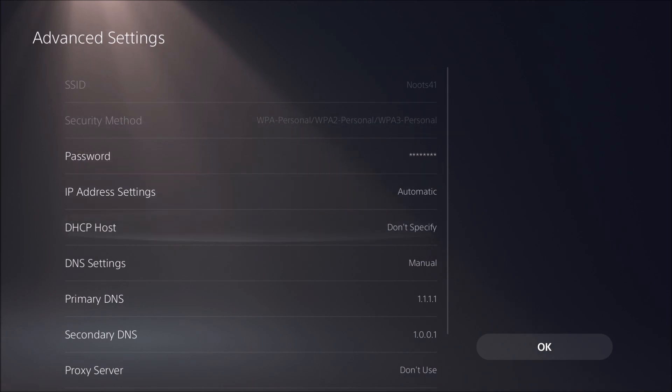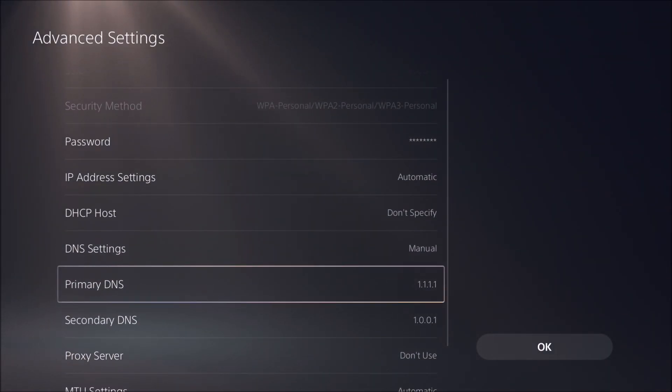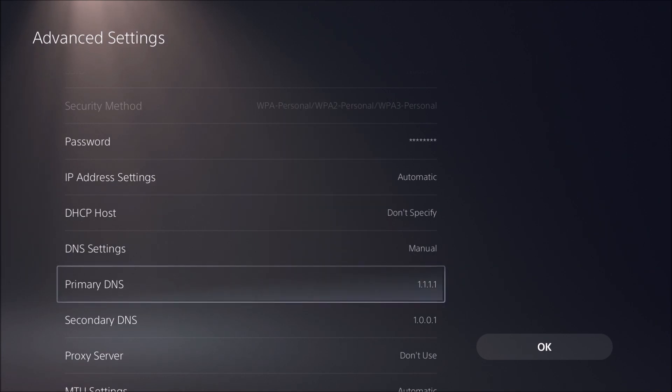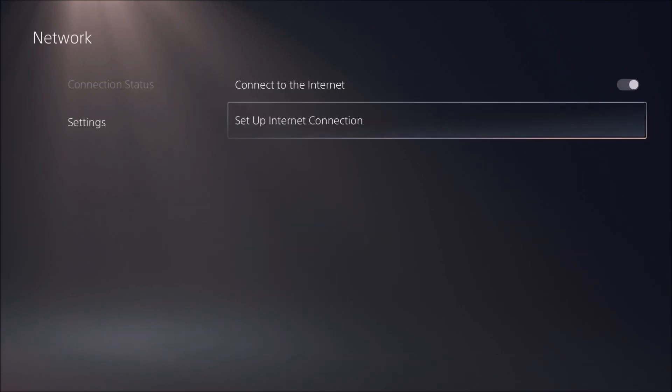Go to Advanced Settings and scroll a little bit. By default it will be set to automatic. You will need to put it to manual. The first thing you want to add is the primary DNS — write 1.1.1.1. Press Done. After that you have the secondary DNS. If you have any issue with the primary — it's down, offline, or whatever — write 1.0.0.1. When you're done, press OK. And now you're good.